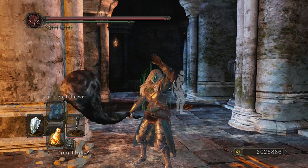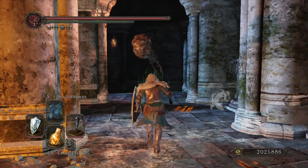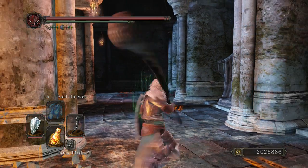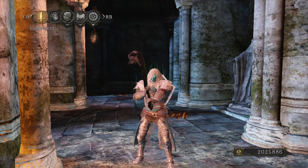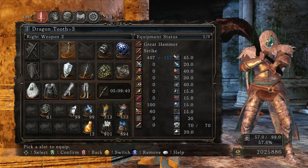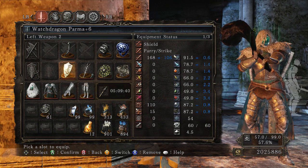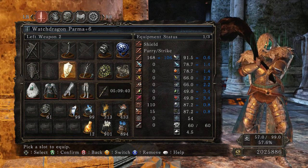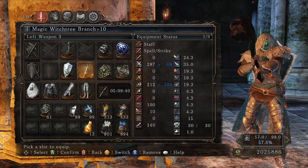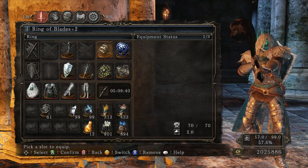What's up guys, Glitch here bringing you a Dark Souls 2 build video with some PvP. This is my snowman build — I've had it for a while and been practicing with it. The equipment includes a Dragon Tooth plus three, haven't upgraded further yet because I haven't farmed twinkling titanites. I have the Watch Dragon Parma plus six, and the Magic Witch Tree Branch plus ten. I've got this one spell, Soul Shower, and it just makes it look like I'm throwing snow from the air.